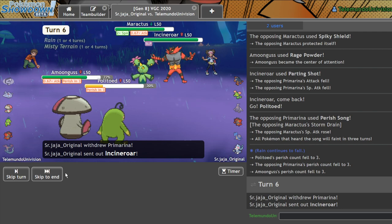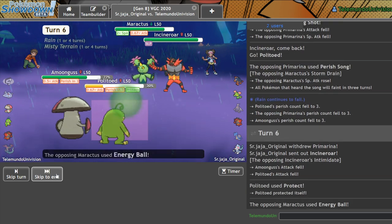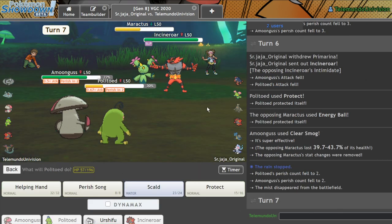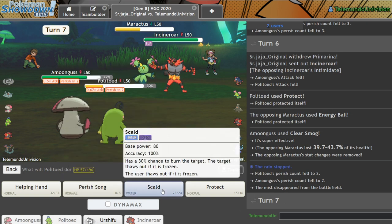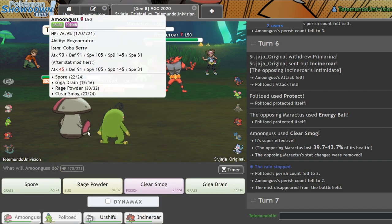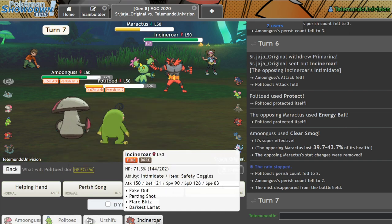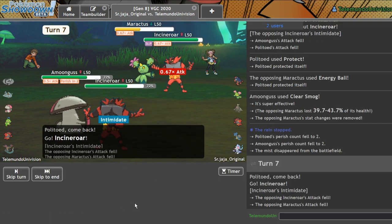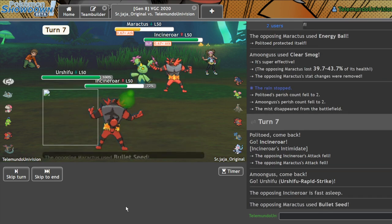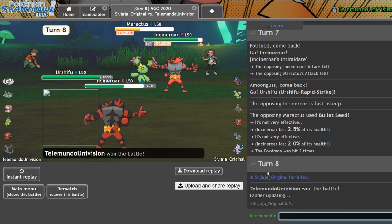Let me go ahead and Protect here, then go for that Clear Smog. There's the Energy Ball — not doing much. Getting my Incineroar. I almost want to get Urshifu, but I've got two Water Types here. Or I could actually get Urshifu now — yeah, I'll get Urshifu and get my Incineroar on this slot. Bullet Seed. Time to Dynamax. And they just forfeit.